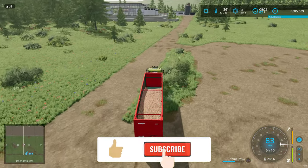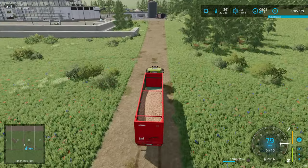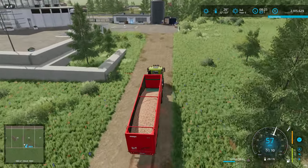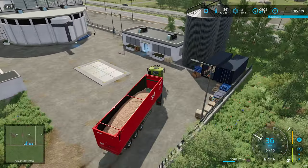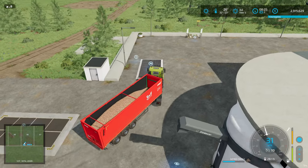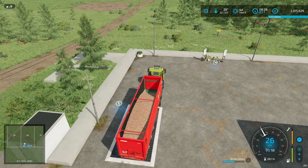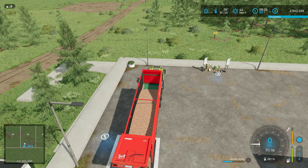Hello everyone and welcome back to Farming Simulator 22. We continue on Nomads Land. We arrived in July and this is the surplus of iron ore that we have again. The foundry has been rebuilt to the max and I think I'm going to get rid of this truck — it's struggling a little bit with the heavy loads.